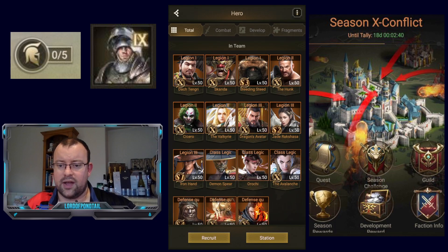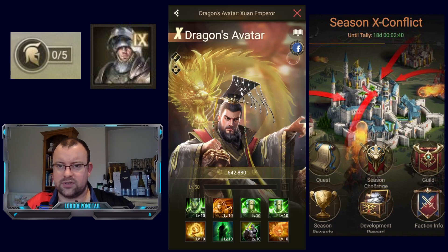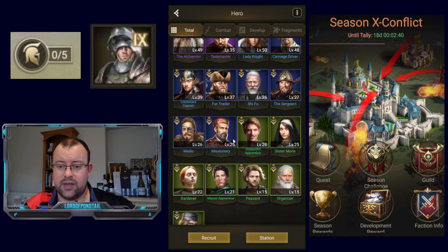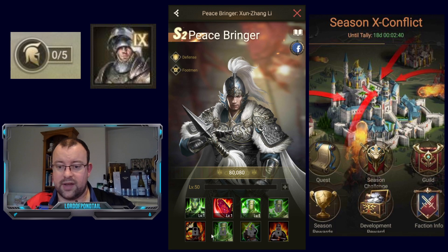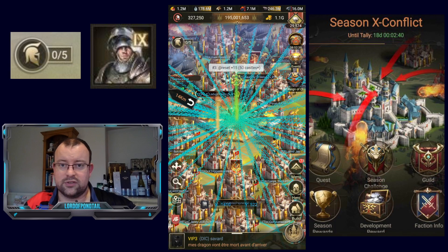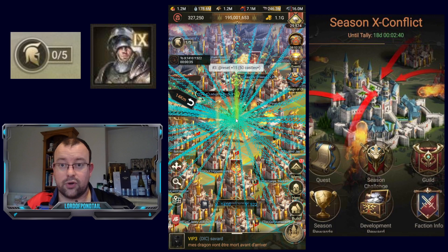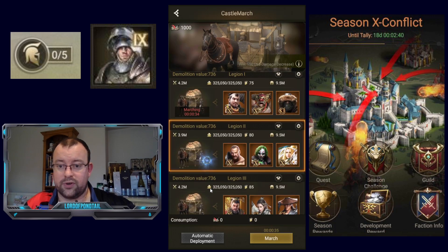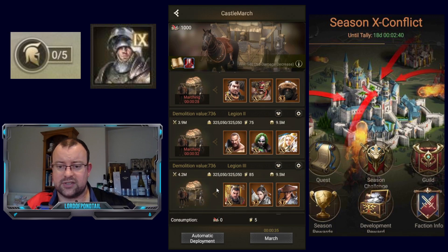Dragon's Avatar isn't quite as defensive. So instead of Dragon's Avatar, you could potentially have Peacebringer on the front. I do have one copy of Peacebringer. Peacebringer has extra HP from the 6th skill, which again just helps keep losses to a minimum. There are lots of different options, particularly if you're a top spender obtaining all of the heroes — then you can run four different front row Footman heroes instead of relying on Demon Spear. You could have a better S hero in there.